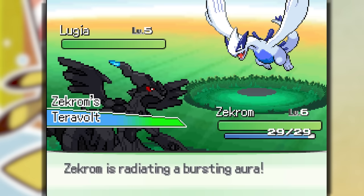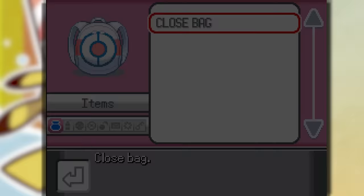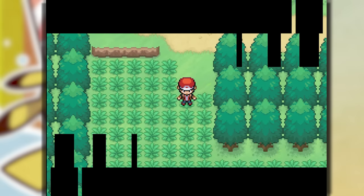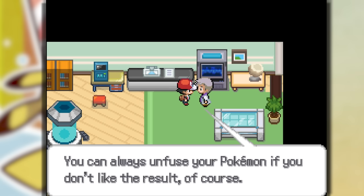We immediately encounter a Lugia! We don't even have any items, which means we can't even catch this. But when we do get some Pokeballs, you already know. Let's see if we can encounter him again — he's basically a Pokemon that just spawns over here, which is awesome. After dropping off the Parcel to Oak, we can get some Pokeballs.